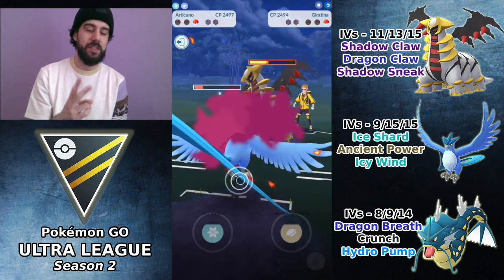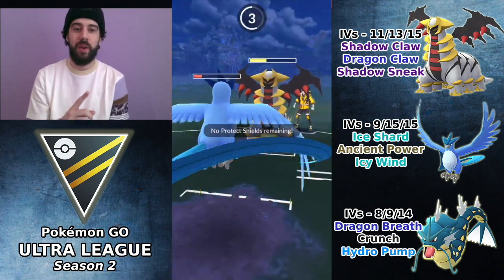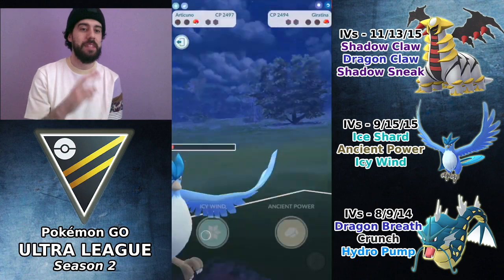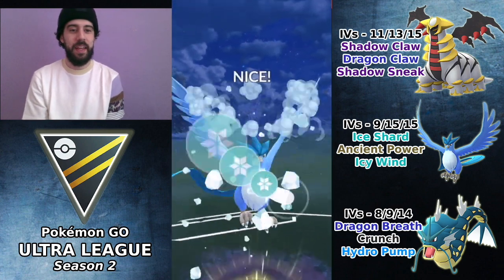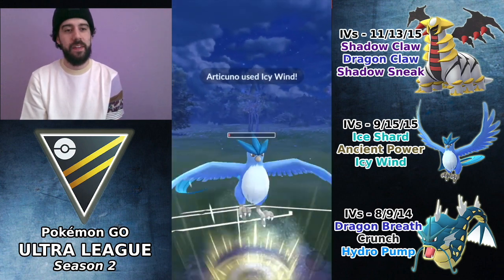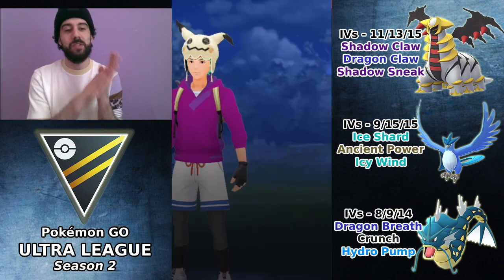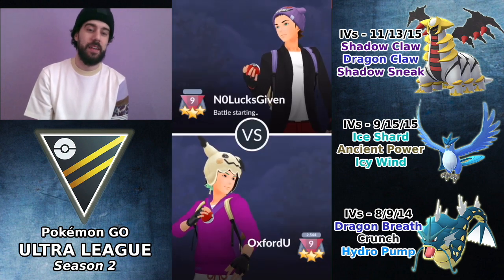Because of the two attack debuffs, that Dragon Claw should not KO, which allows us to get to one more Icy Wind. I believe that will be enough to knock out the Giratina and win the match despite being down two shields. We get there with literally one HP, throw the Icy Wind — yes, it's enough! We win that match despite the huge misplay in the initial lead that almost cost us the game.